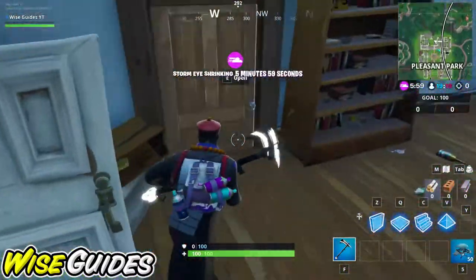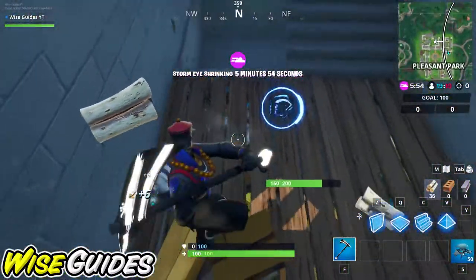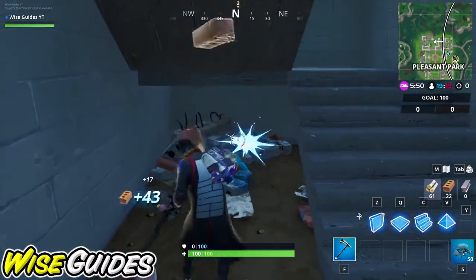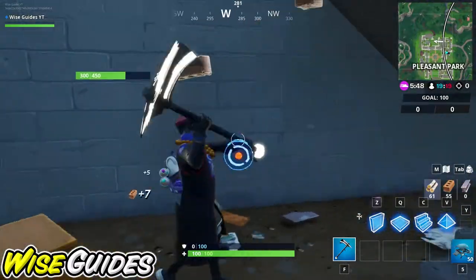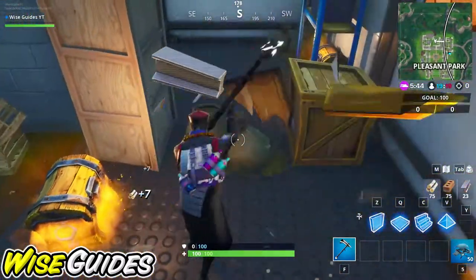Just follow me exactly — you're going to want to break through both of these floors. Make sure you hit these bricks in the back, you're going to get a ton of brick there. Break through this wall, smash all of the wood, and especially hit these bags of gold — they're worth a lot of metal.